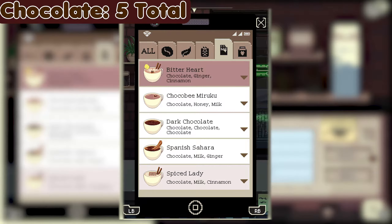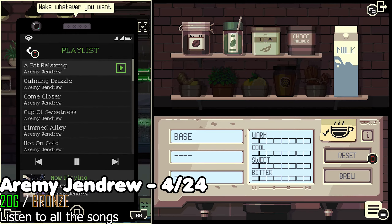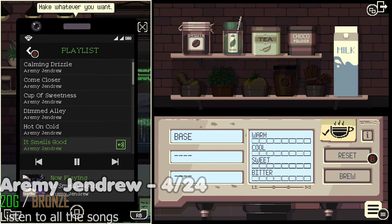Once you finish making all the drinks, turn on your phone menu and go to the music player. Scroll all the way to the top of the list and press the confirm button to play a song. Then quickly scroll down the list and press confirm on each song to play each song fast. This unlocks the trophy for listening to all the songs in the game.